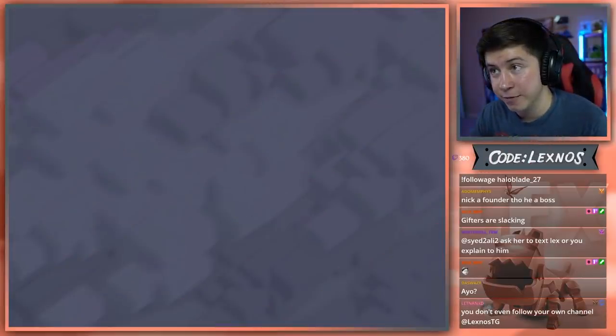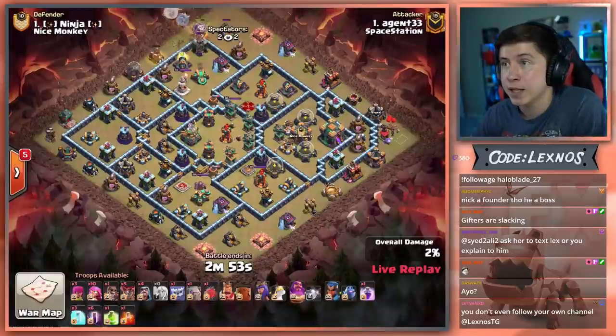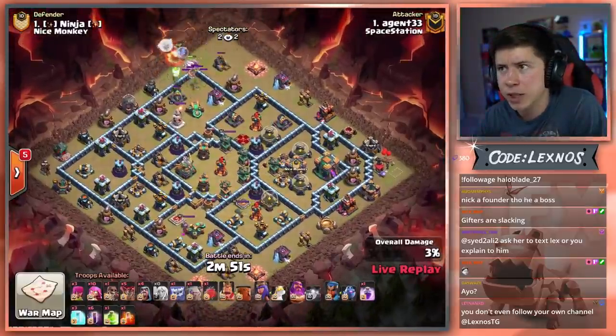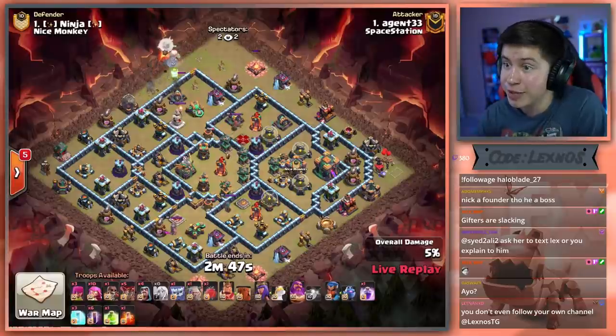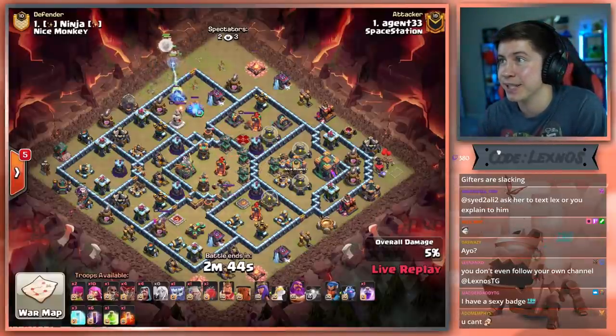Agent 33 is in with the first attack for Spacestation Gaming, coming in with a — oh gosh, dear heavens — Queen Charge. Super Archers with Bats? Yes, I love it. Let's see what he can do.